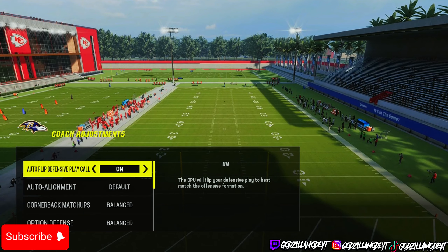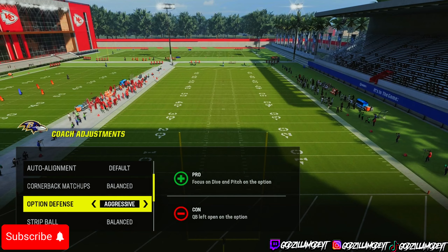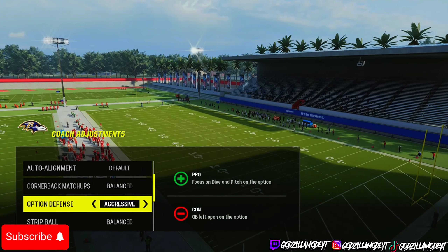First thing you want to do is go to your coach adjustments — this is a key thing to stopping the run. Have your option defense on aggressive. Most people when they run the ball want to run stretch and stuff. If they come out of single back, you know it's not going to be an RPO, so you want it on aggressive so you can just focus on the halfback.